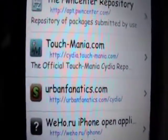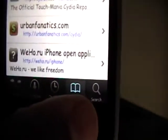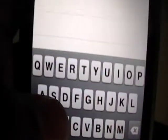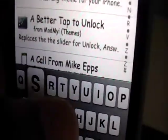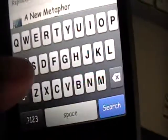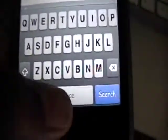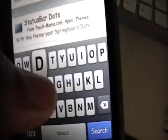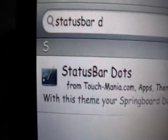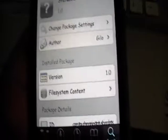Once you have that source added, you can go into Changes and look at all the new stuff from that source, or you can go into the search and type in 'statusbar' — all one word — then space, then 'D', and that's all you're going to need. It's called Status Bar Dots. It is for use with Winterboard, so just install that — that's all you're going to need.